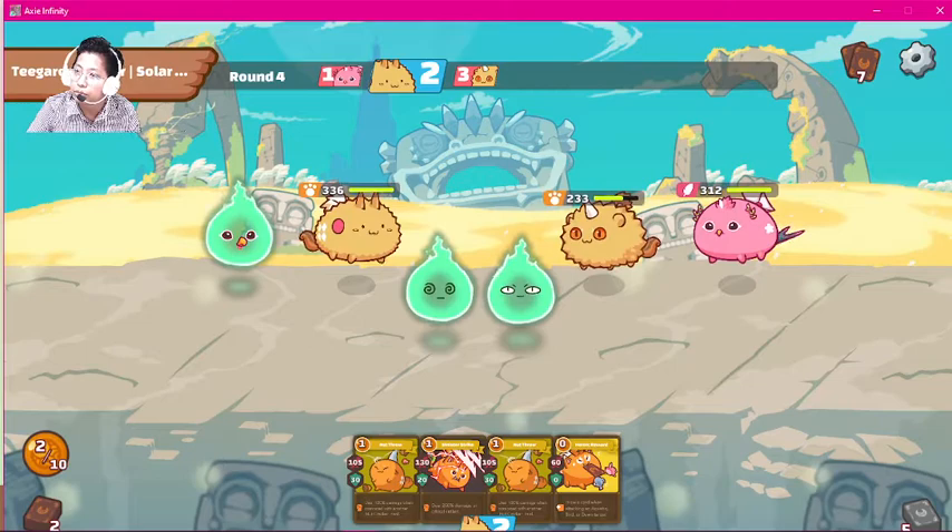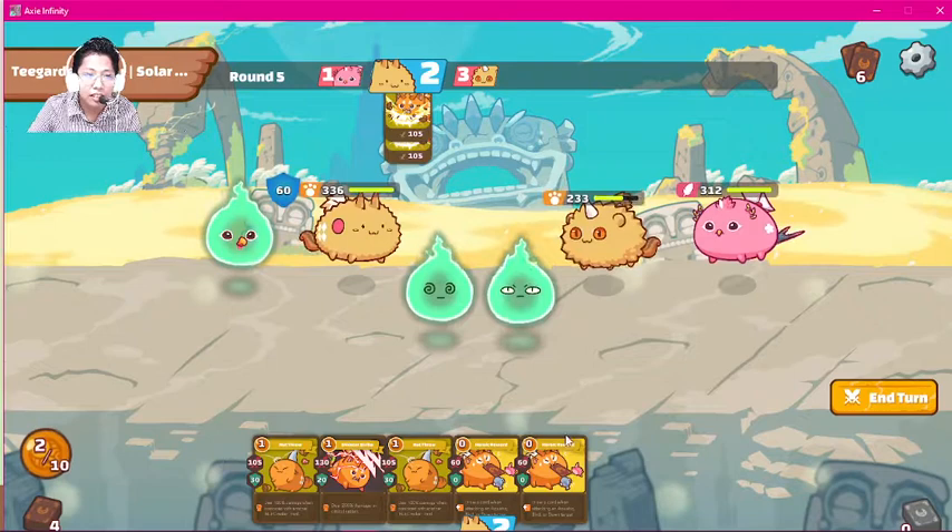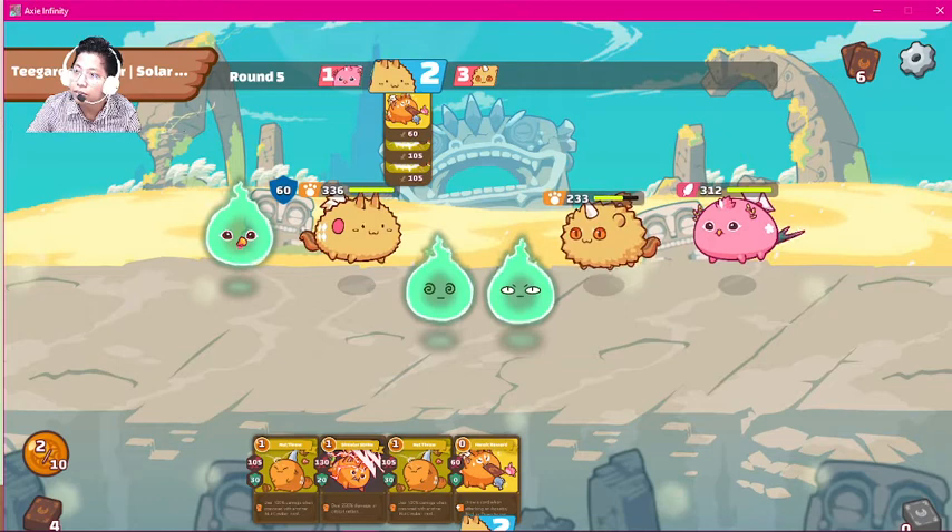The opponent isn't attacking us anymore. Someone asked where we see the 5 energy — you can't see it in the game, you have to keep track of it in your head. You need to know how energy works when they play a card, and keep track of energy generation cards, energy steal cards, and energy destroy cards, so you have an idea of how much energy your opponent has at any moment.